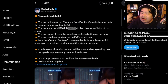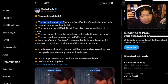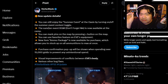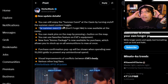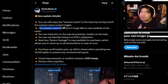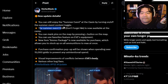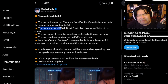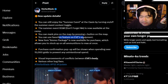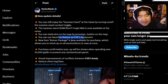So this is the new update. Finally, Stellar Blade releases the update patch. First, you can enjoy the summer event at the Oasis by turning on and off the summer event content toggle. And the summer event BGM is now available at the camp. You can also mark a pin on the map by pressing the square button on the map.